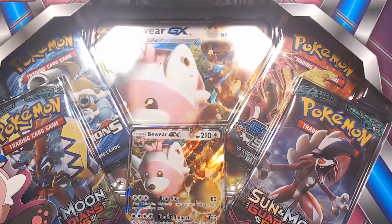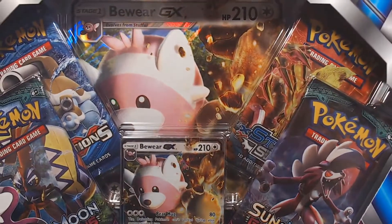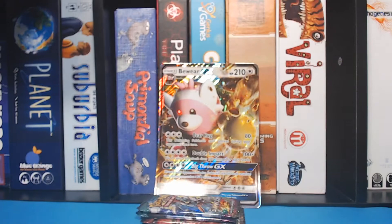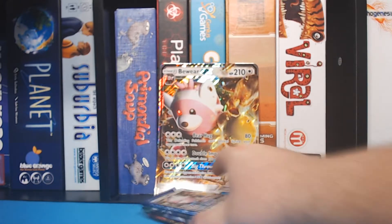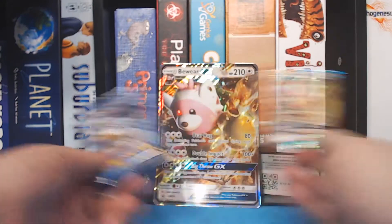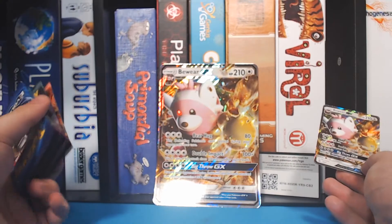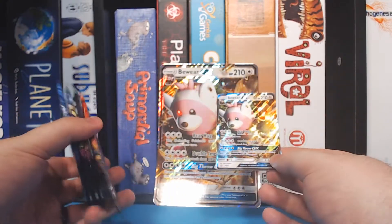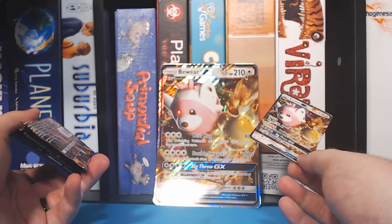We'll see if Kat's box here does any better than the Gengar one from last week. So let's get this out onto the table. As always with these giant card sets, I don't know what I'm supposed to do with that — frame it? Make a giant curtain? Maybe it looks good if you have a bunch of them.